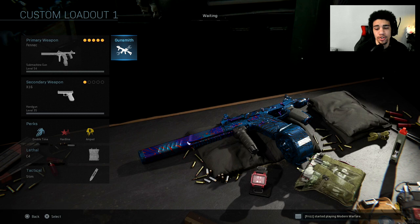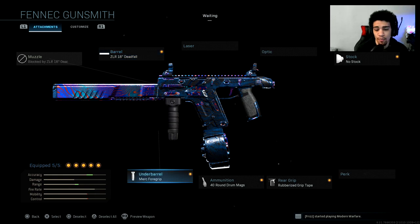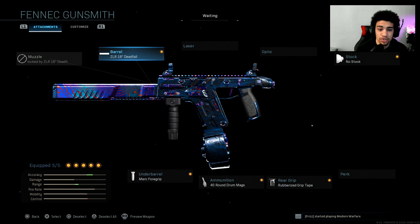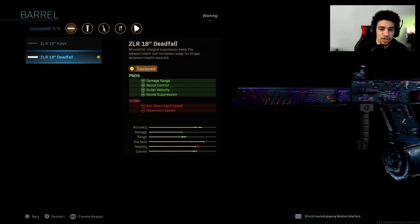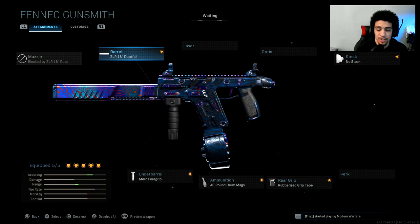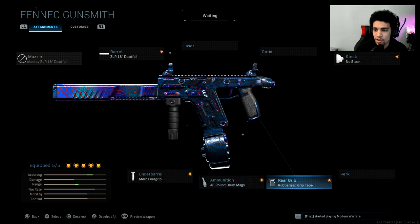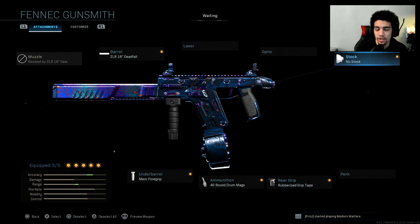So here's what we're going to do. I was using the Fennec today — this is the class setup I had on. I have the ZLR 18 Deadfall barrel, which is a two-in-one: you get the suppressor and the barrel for range, no recoil, and bullet velocity. That's basically two attachments. Then I was running the Merc 4 grip for hip fire and recoil control. 40 round drums because the Fennec goes really really fast.